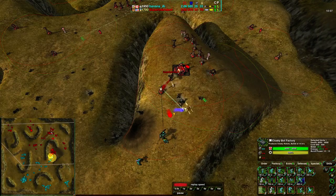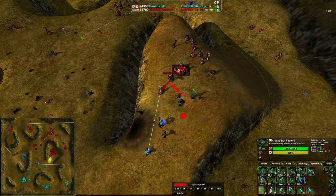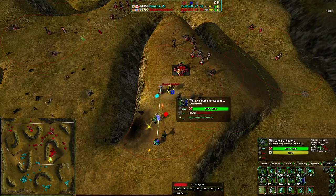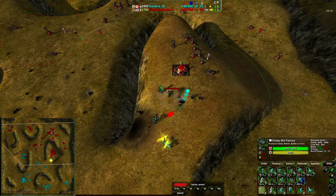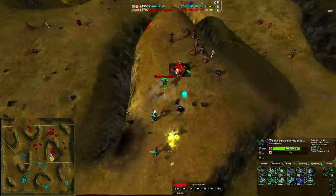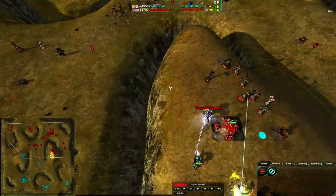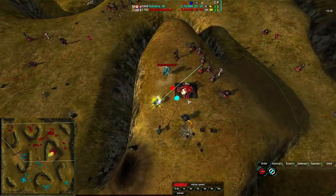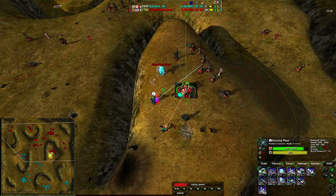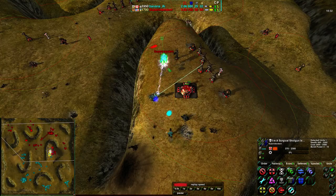Nice Tick defense here, but it doesn't matter. Superintendent is really putting himself at a disadvantage he doesn't need to have. He has the commander right here with 10 build power. I know I'm harping, and I try not to harp, but in this case it's a rather obvious thing. I think that Superintendent may have simply forgotten - I think it slipped his mind. I don't blame him.